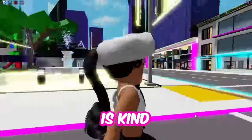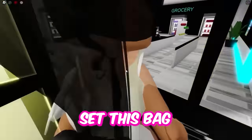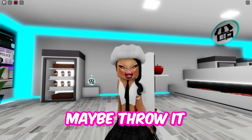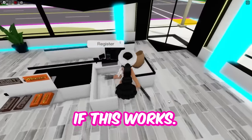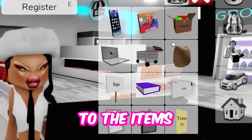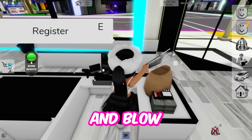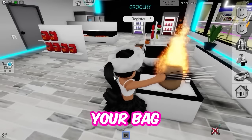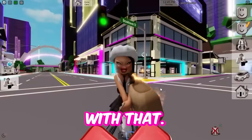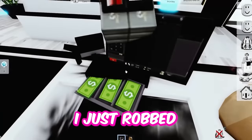So I guess this next hack is kind of cool — you can go to the grocery store and apparently set this bag right here on fire. I don't know what you would do with a bag that's on fire, but maybe throw it at somebody. So you're going to want to stand right by the bag, then go to the items and get the bomb. We're going to place it right next to the bag and blow it up. Boom — and now your bag is on fire. Wait, why is there a siren going off? I just robbed the store.